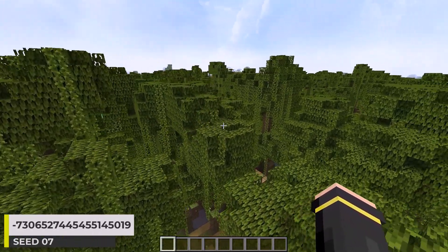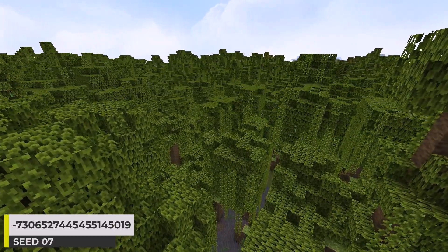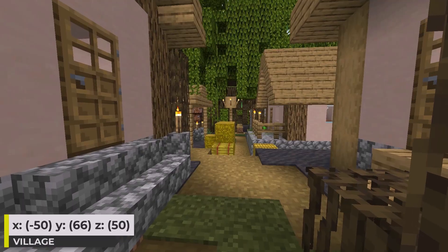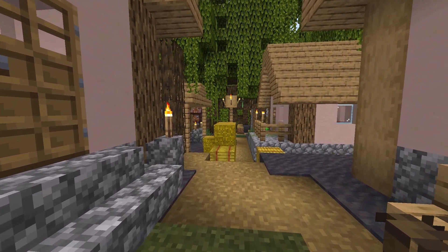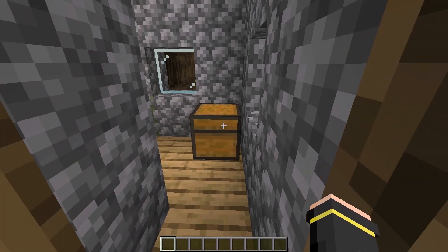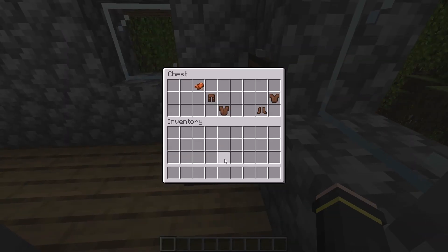I really like mangrove swamp biomes. One thought I've had about them is what they look like with a structure, and this village gives at least a little perspective on that. Plus I just like seeing villages that go into biomes they're not supposed to be in. The village actually has four tannery buildings — one has an emerald and leather pants, one has emeralds, one has leather boots, and the last one has a full set of leather armor.